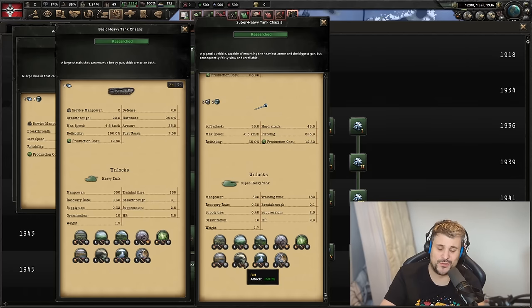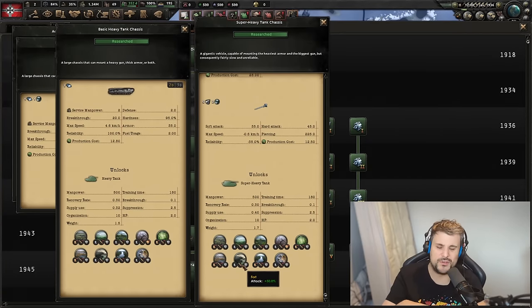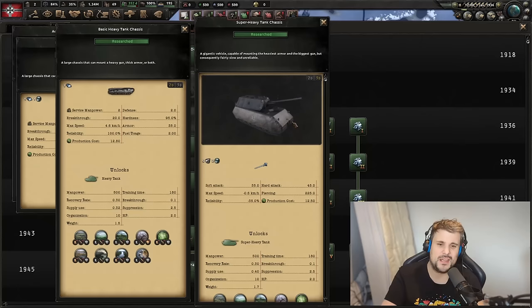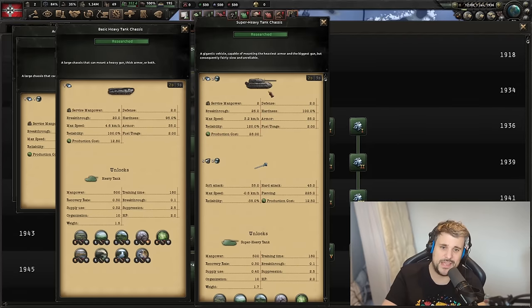The terrain penalty problem gets worse with super heavies: a 30% attack penalty in mountains for heavies becomes 40% for super heavies. Amphibious invasions suffer a minus 100% attack penalty. However, super heavy tanks get a massive 50% attack bonus against forts — a niche but potentially huge advantage if fighting level 5 forts in flatlands like Ukraine, such as breaking the Stalin Line. Outside of that niche, super heavies are mad expensive and risk weakening your division's flexibility in mountains, urban areas, and other difficult terrain types.